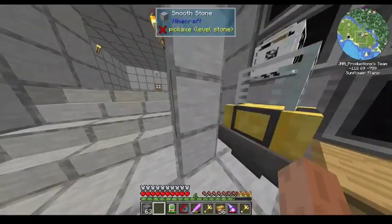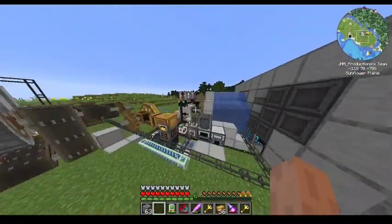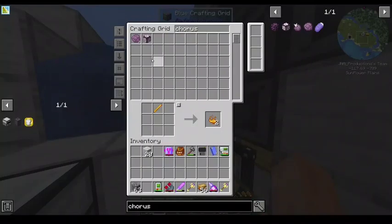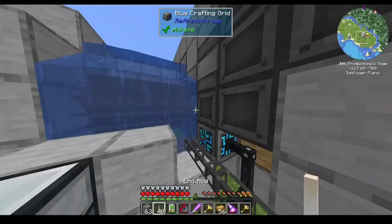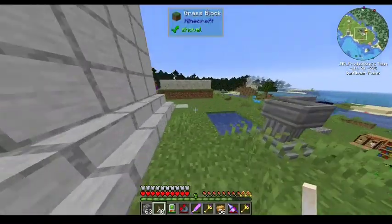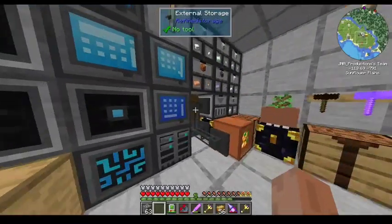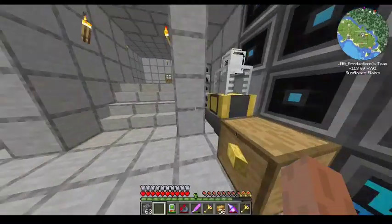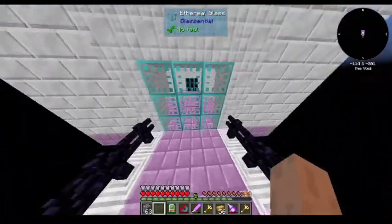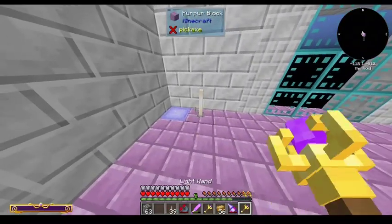Let's actually get some end rods just for decoration. Think that's a good idea? Yeah, I mean they produce light too, I'm pretty sure — oh, that's good to know. Let's just get 40 of them. I'm pretty sure end rods are a light source. Yep, they give off light. Alright, but where to put them? Maybe right there? I do like putting things in the corners of door frames.